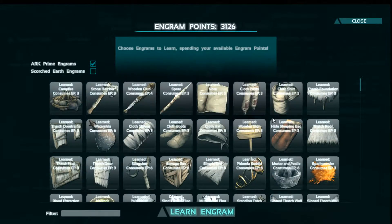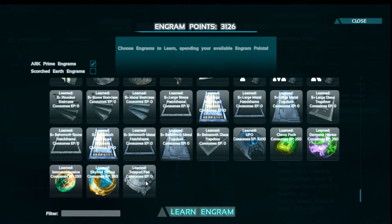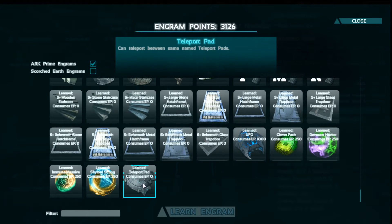We're going to do the usual — go in and take a look at our Engrams. We're going to scroll all the way down to the bottom. You can see it right here. It's going to cost you zero Engram points to learn and you have to be level 70 to learn it.